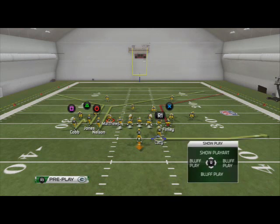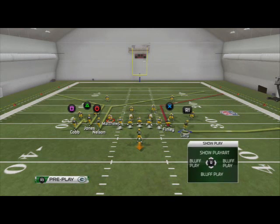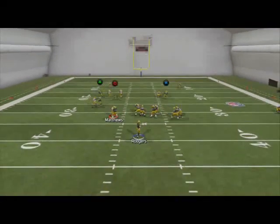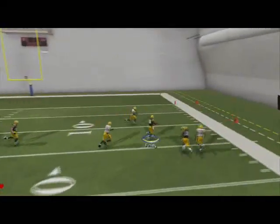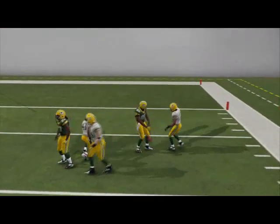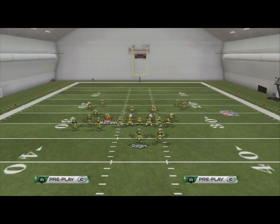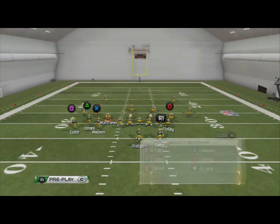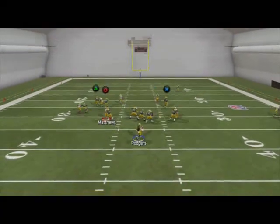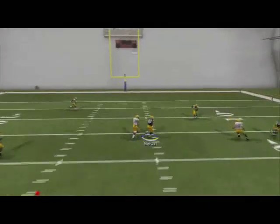The next read on this play is going to be the other corner route to Jermichael Finley. You'll see it does a really good job of beating man-to-man coverage because it matches a tight end on a linebacker, which gives us an advantage. The last read on this play is going to be the deep post route to Jordy Nelson — with a cut to the inside, he's going to beat man coverage as well.